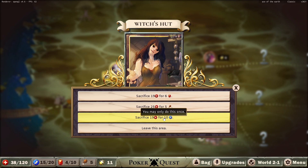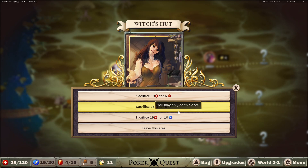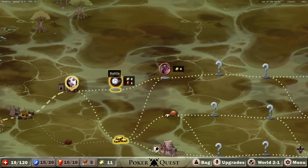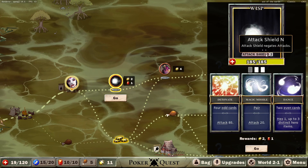19 HP for 10 stamina — that's good, but we're only going to get 5 though. We could sacrifice 25 for 5 food. So if you run into a duke it will be golden, but I think we just take gems here. We're going to take gems — that's pretty good. And now we have to fight something or we just lose. So we have to go here — no choice. Attack shield negates attacks.